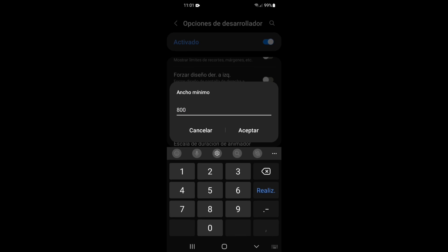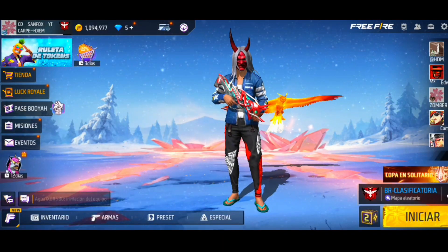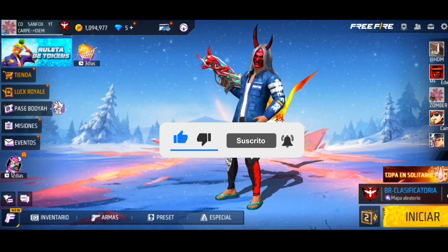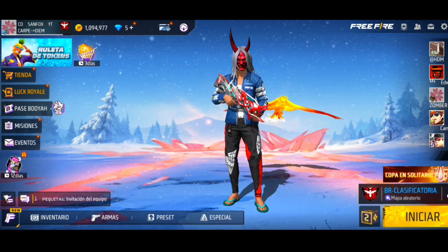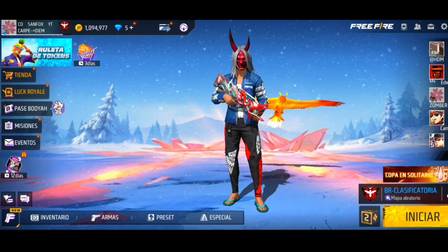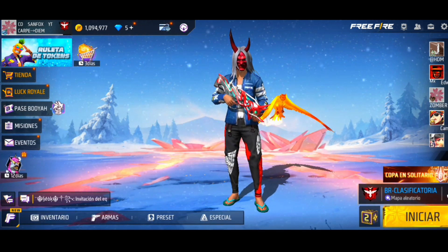Recuerden los requisitos: seguirme en la descripción del video donde aparecen mis redes, y mandarme captura de cómo aparecen. También reinicien el celular y cierren la pestaña del juego para que se les actualice la configuración. Si les gustó el video, dejen un hermoso like, suscríbanse al canal y activen la campanita de notificaciones. Comenten del 1 al 10 qué les pareció la configuración — les voy a contestar todos los mensajitos. ¡Los amo, nos vemos en una próxima configuración!